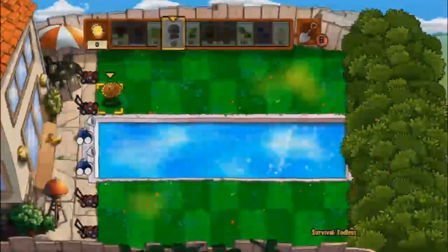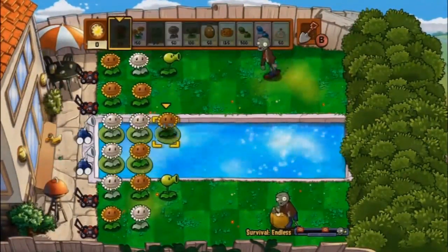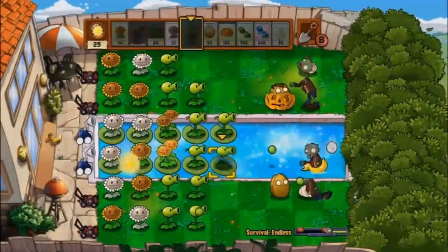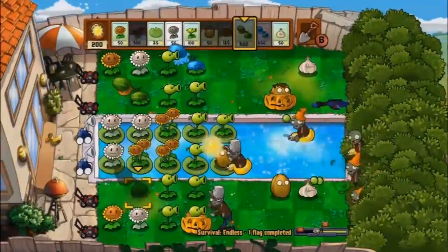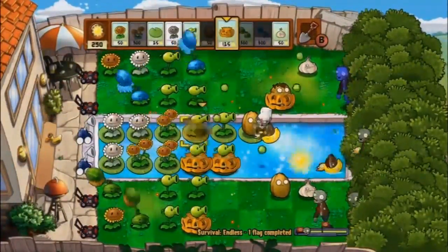The first thing I like to do is build up a lot of sunflowers so I can get a lot of sun, which will allow me to purchase all the powerful plants that I need. You have to complete most of your plant setup really early, because you use all the specialty plants you get throughout the game, like the Gloom Shroom and the Melon Pult that gives you the Winter Melon as a specialty.